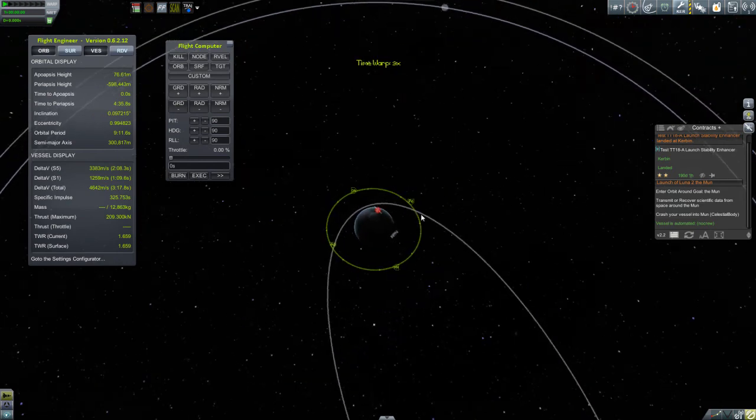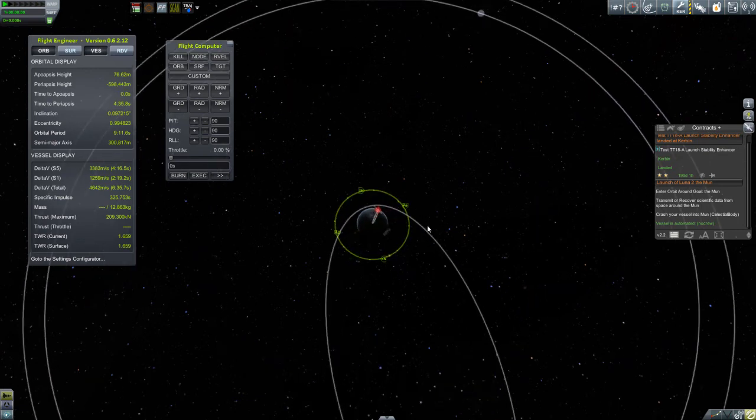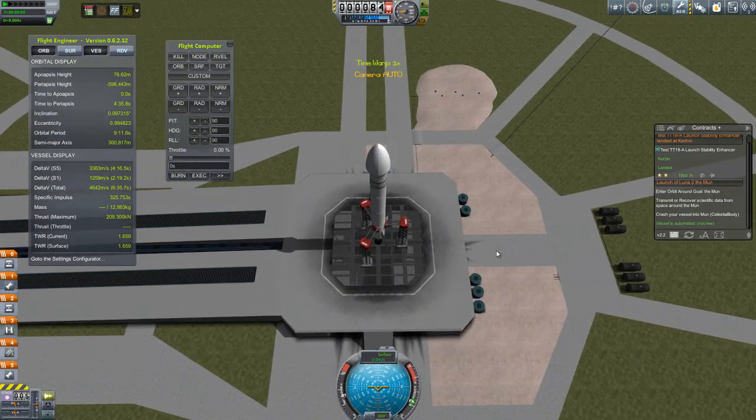I've done a lot of Moon transfers before, so I have a very good idea of how quickly the Moon moves. I'm visualizing my trajectory — it's like ski racers that have to visualize the course. That's what I'm doing here. And I think I'm in the right spot, so I'm ready to go.